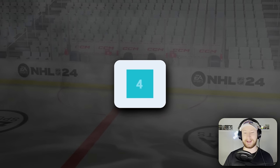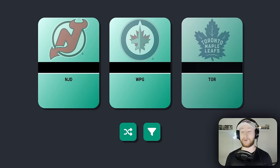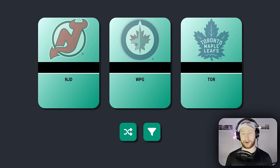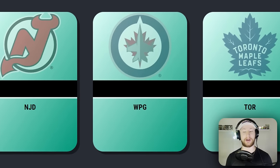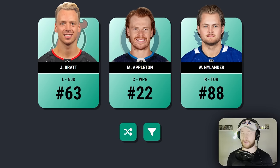Second roll, this time we get a number four — only the team and nothing else. We get New Jersey, Winnipeg, and Toronto, so we could have Shifley 2.0 in the middle. I am however gonna go for the Toronto player. Let's see who it is. That's a huge pick — we get Willie! Jesper Bratt would have been really good. I'm not really sure what Mason Appleton's overall is, but probably not anything compared to those two.